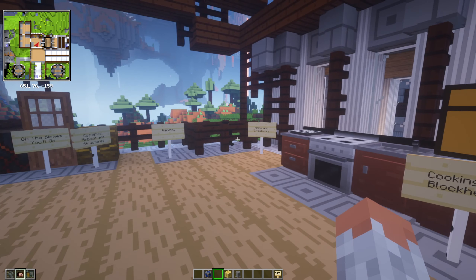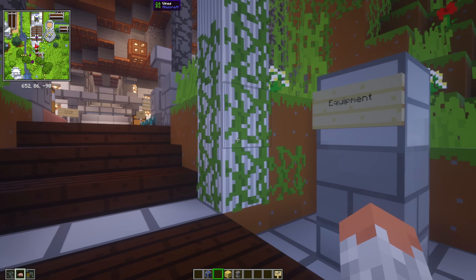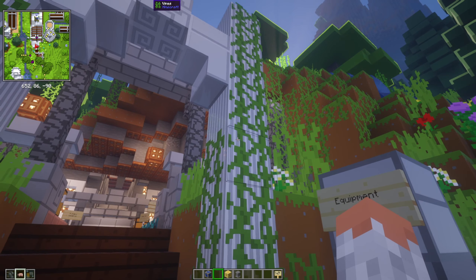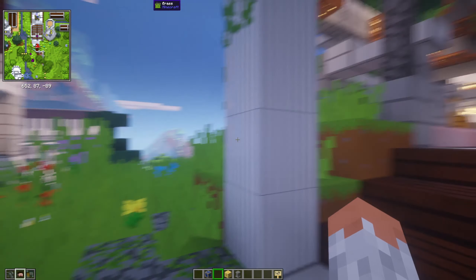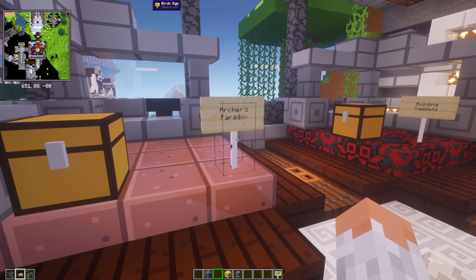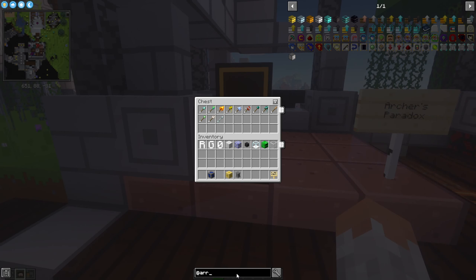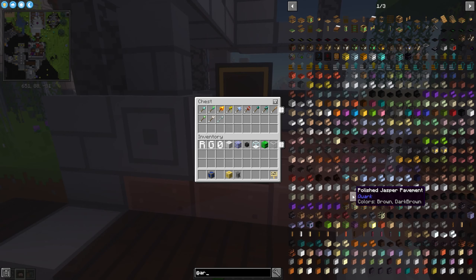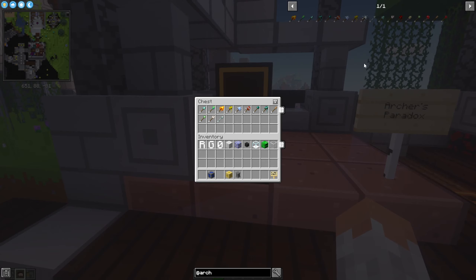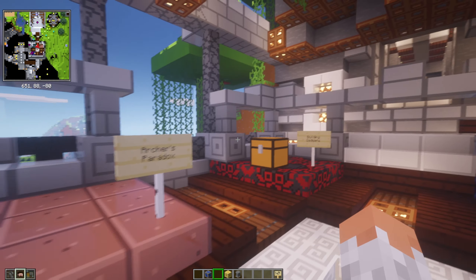The next category is Equipment — everything you can equip or use: tools, weapons, and armor. Starting with Archer's Paradox, which adds tons of new arrows. Minecraft doesn't really have enough arrows, and this mod improves that by adding new ones which deal more damage or have certain side effects. Very cool to use in this modpack.